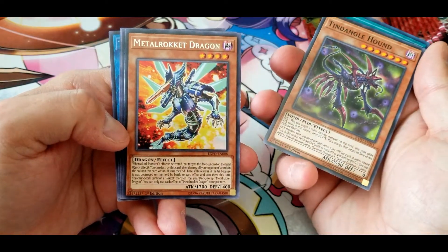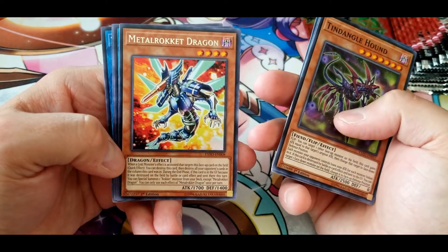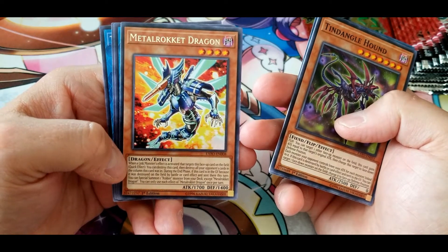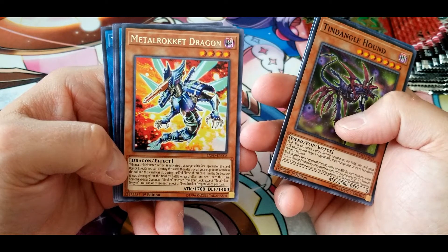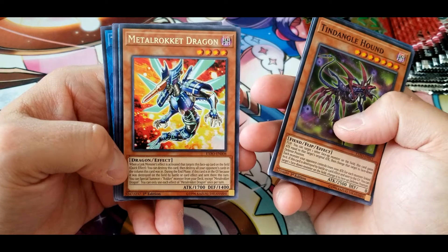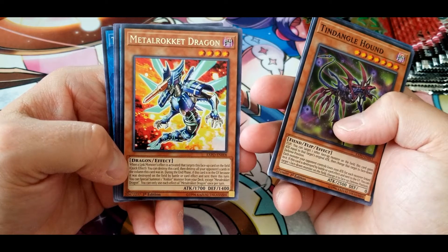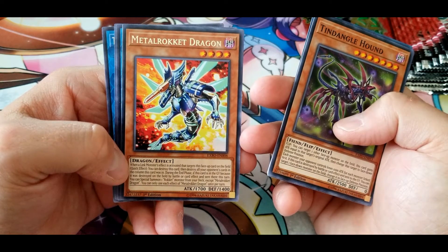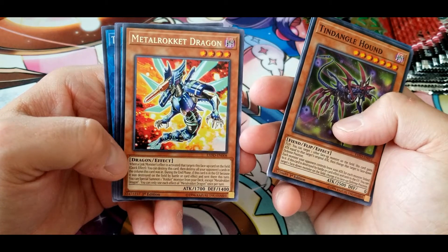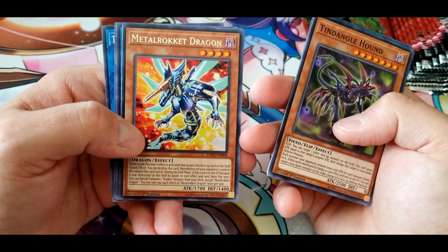Metal Rocket Dragon: when a link monster's effect is activated targeting this face-up card on the field, quick effect — you can destroy this card, then destroy all of your opponent's cards in the column this card was in. During the end phase, if this card is in the graveyard because it was destroyed on the field by battle or card effect this turn, you can special summon one Rocket monster from your deck except Metal Rocket Dragon. You can only use each effect once per turn.